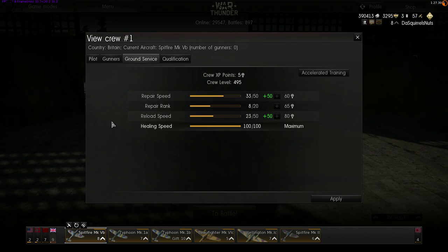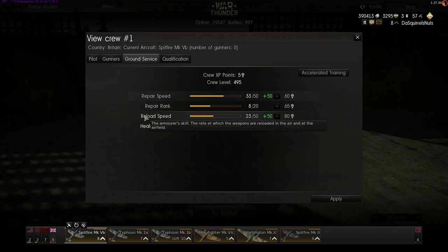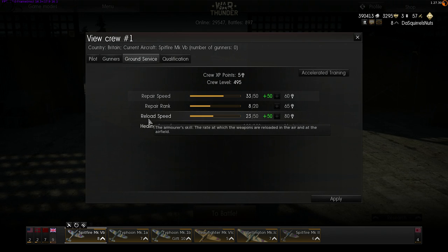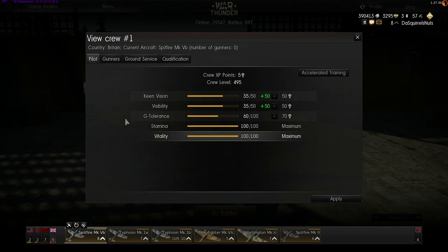In ground service, reload speed is another super important skill for everybody. Reload speed affects the rate at which your bombs, machine guns, and cannons get reloaded — not just on the ground when you land on a runway, but also when you're in the air and you reload. This is obviously very important, particularly in dogfighting, because the faster you can get your guns reloaded, the faster you can shoot down enemies. So reload speed, coupled with G-tolerance, is very important for fighters.